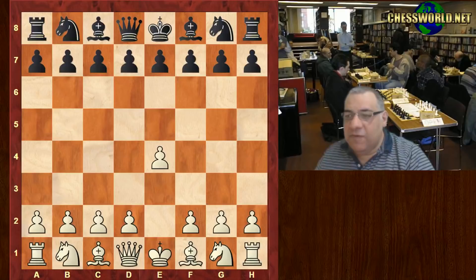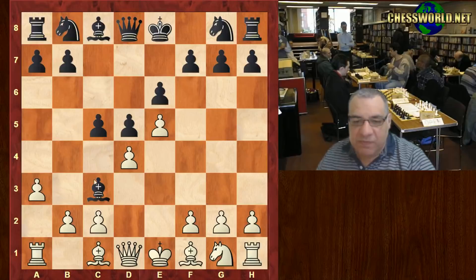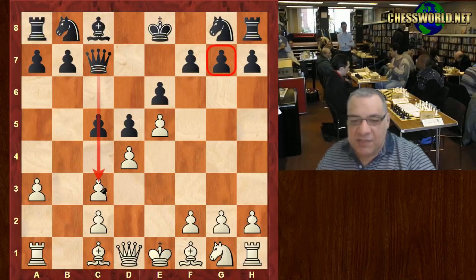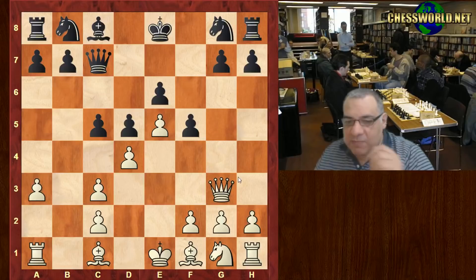Revisiting this: e4 for Mikhail Tal. Botvinnik played a fringe defense. It went into the Winawer variation, and with the Winawer, black is voluntarily giving up the bishop pair to inflict structural damage. Qc7 is a very clever move — not just hitting c3, but it also means f5 is now possible, guarding that g7 pawn.